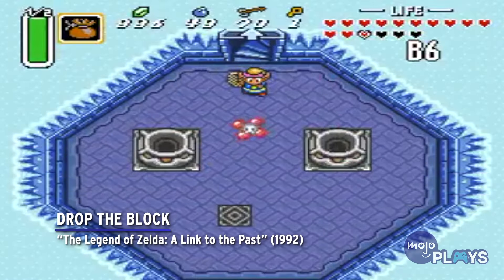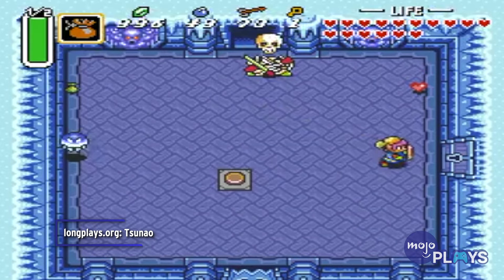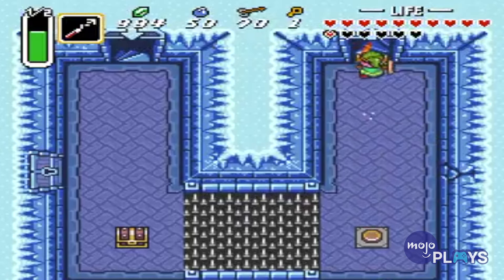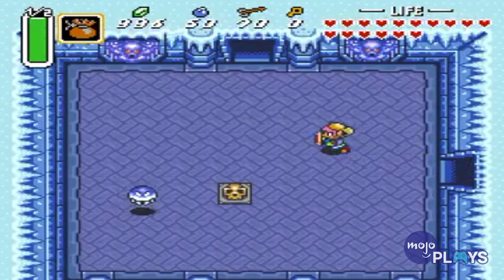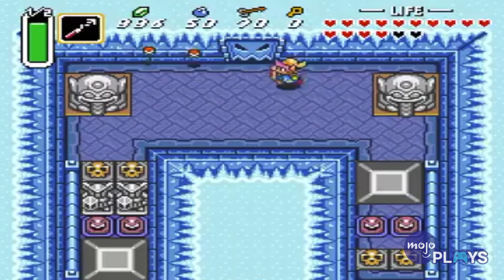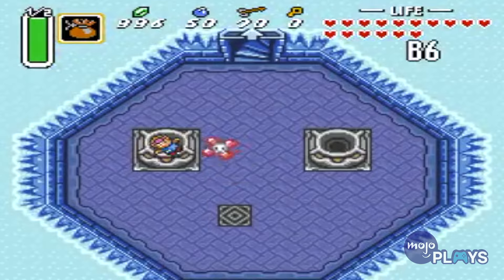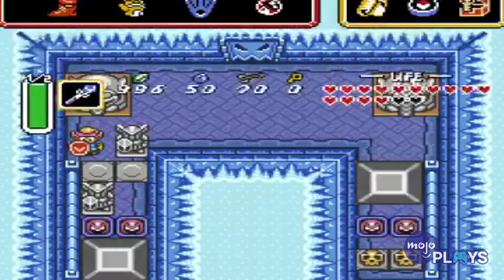Drop the Block, The Legend of Zelda: A Link to the Past. The Ice Palace from A Link to the Past is notoriously tough — that's mostly because the entire place is frozen over, with perfectly placed obstacles and enemies to make the most out of that frustration. However, one room features a challenging puzzle whose solution is actually so simple, it's maddening. Inside the room, you'll find a button that opens a door, which closes as soon as you step off. There's nothing within the room that Link can place on top of it, and this being early Zelda, he can't bring something suitable through doors. What you're meant to do is push a block from the floor above you through a hole — but that required a level of spatial awareness that many players just weren't capable of at the time.